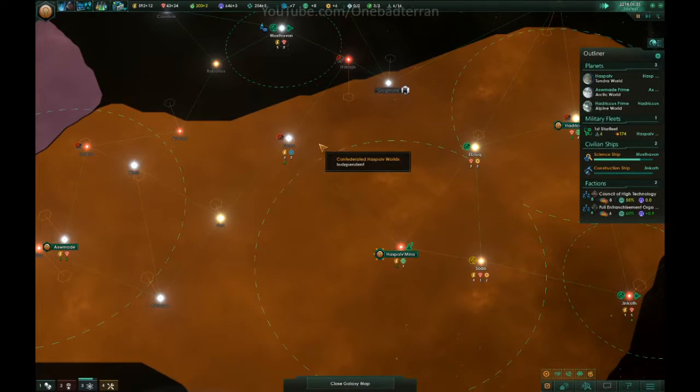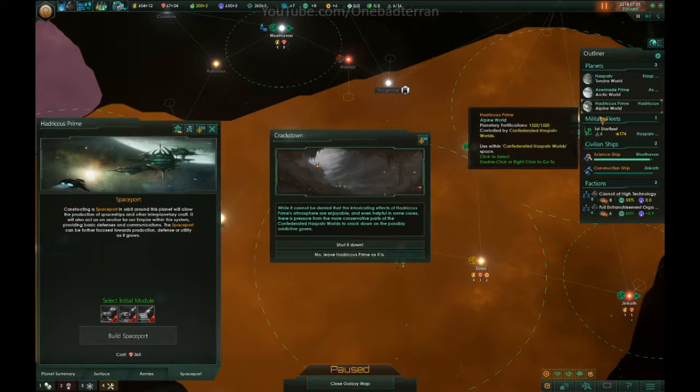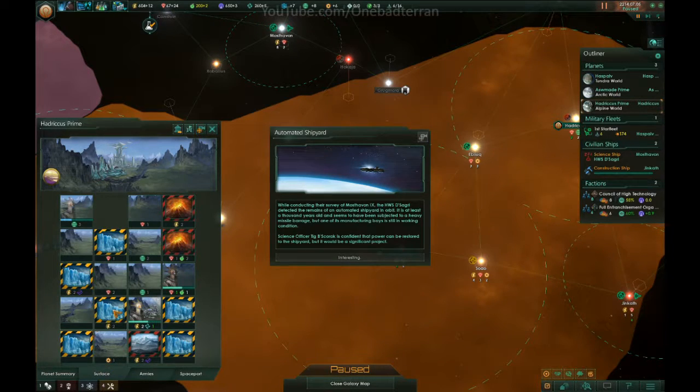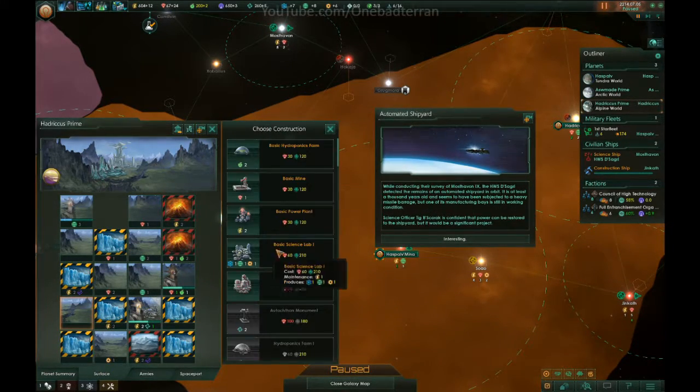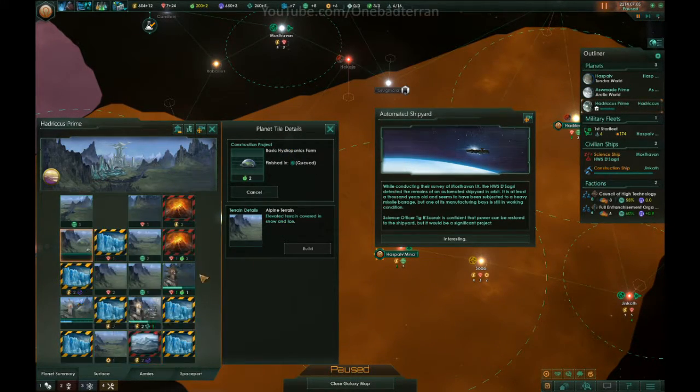We have lots of money. I wanted to pick up the money specifically because — oh yeah, you need food. You have the atmospheric hallucinogen; I have never done anything with this, I've never had it before. So just leave it as is. Automated shipyard, very cool.